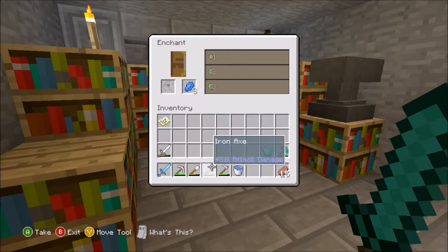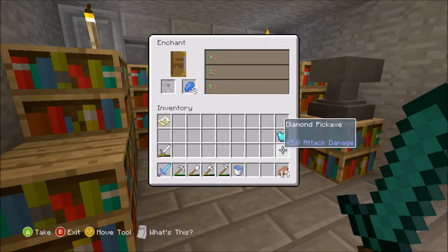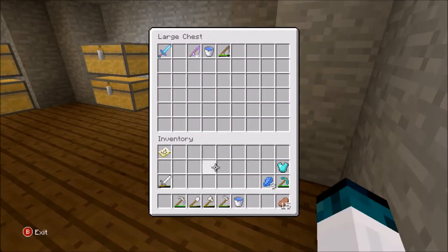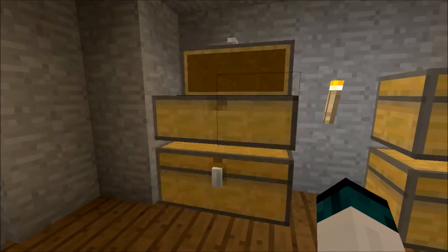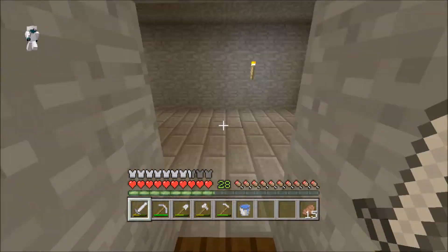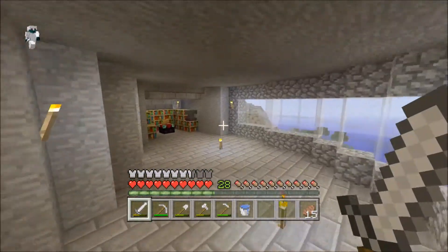Let's see what we can get for the level 30 enchants. I'm never going to take that. Can we get Fortune? Nope, just Efficiency. I might take that eventually. We're going to retire this sword for a little bit and once we get our good gear we'll carry it around. I don't want it to break and waste repair levels. I might use it to kill my cows. I also got like four stacks of coal from mining.